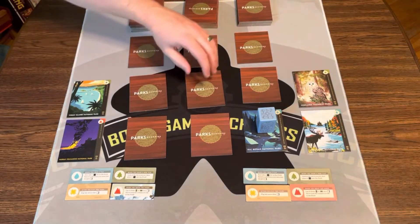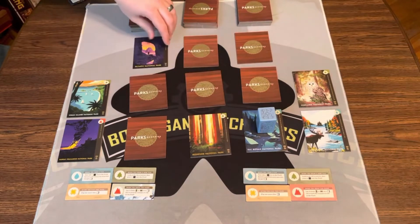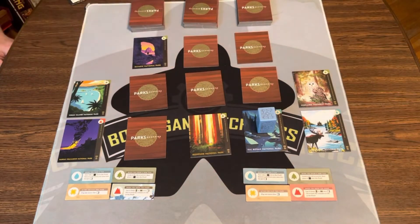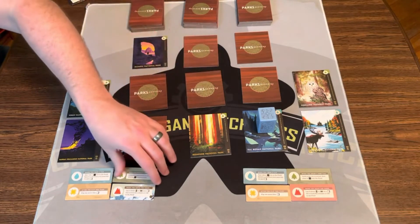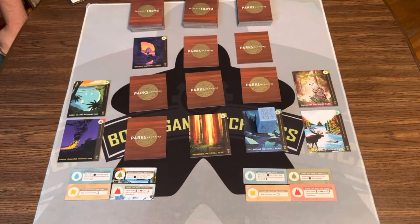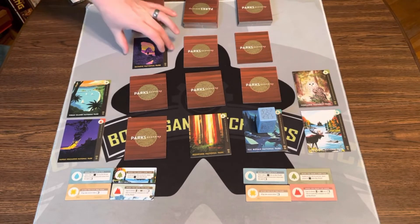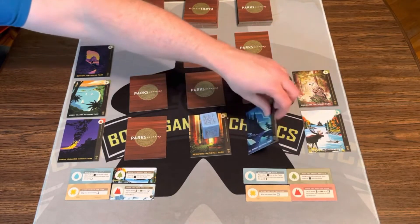Back to this player — they flip two tiles. They match a tree, so they get to activate the tree ability, which lets you look at a new tile in secret and then place it face down onto the field, which is pretty nice. They take a tile, and you're just collecting tiles, trying to get matches.